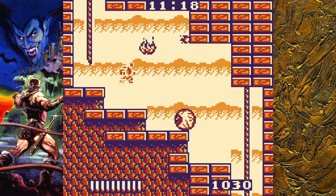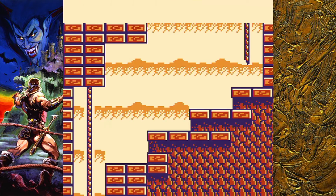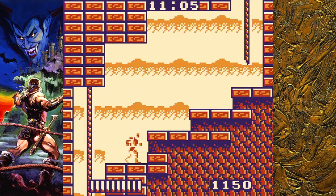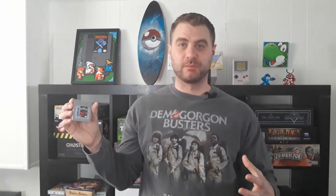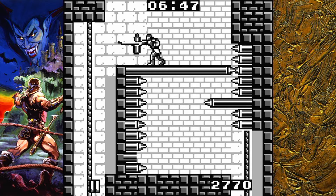This game has some cool mechanics and was the first game, to my understanding, to implement rope climbing. But one thing compared to Castlevania 2: Belmont's Revenge on Game Boy is that you can't use your whip while climbing ropes, so you have to jump off the rope to use your whip even if enemies are coming at you. On top of that, in this game, if any enemy hits you, your whip will go down a level in strength, whereas in the second game only certain enemies could do that.